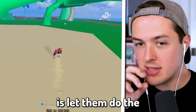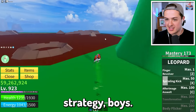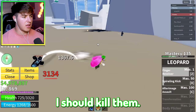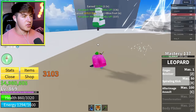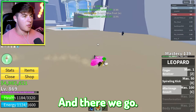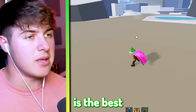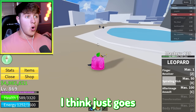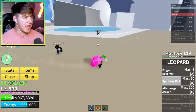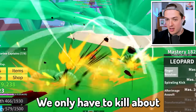They're fighting the boss again — all I gotta do is let them do the heavy lifting and then get a couple hits off at the end. Evolving Shooter should kill him — there we go, 2600 damage. We're at 240 mastery, doing crazy right now! The Spiraling Kick is the best move for grinding because if you line it up perfectly it goes way further than After Image Assault. We just got four levels from that.